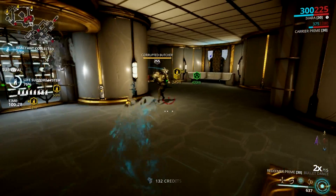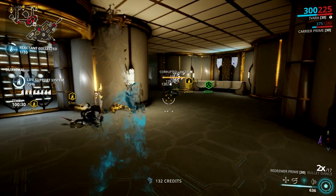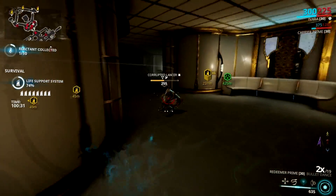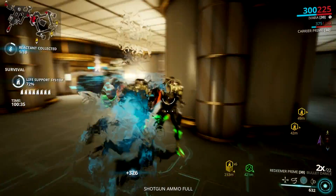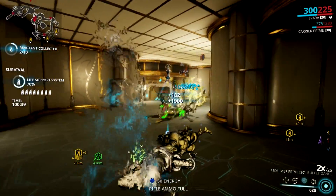So this was a surprisingly awesome combo that I have decided to tackle first before the Easy Axe Sea and Neo Relic Farm. This is a combo between my Queen of Endurance runs, Ivara, and the new godly weapon, Redeemer Prime.